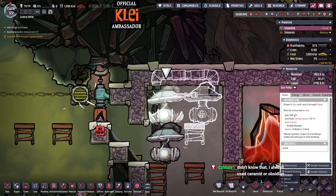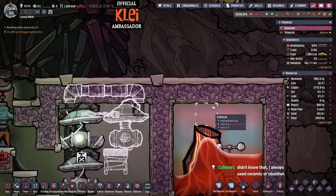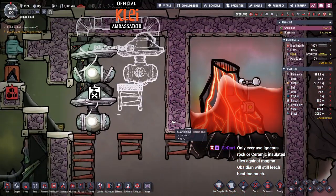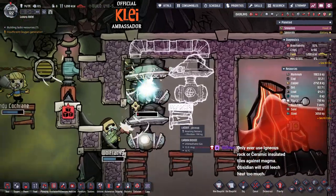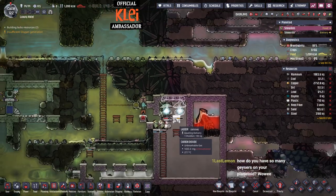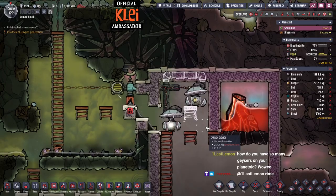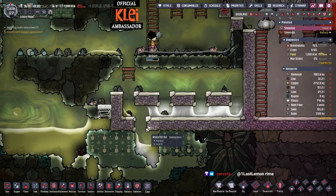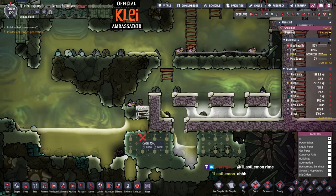We're almost done on this - we'll let this vacuum and then open up one tile. We've got two pumps so we should be able to contain this gas, fingers crossed. Igneous rock will melt eventually but the transfer rate is so low that practically you're talking thousands of cycles - you can replace it with obsidian later if you want, but igneous is cheaper and still really good. I just have so many geysers because I'm playing Rime, which always has more, and I also picked Geoactive, so this probably has one of the highest geyser counts you can get.